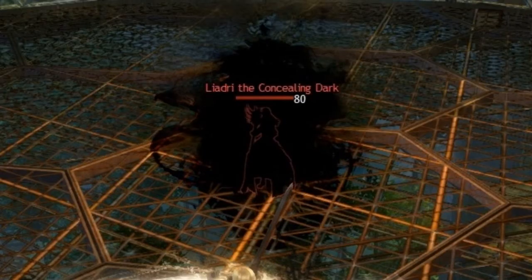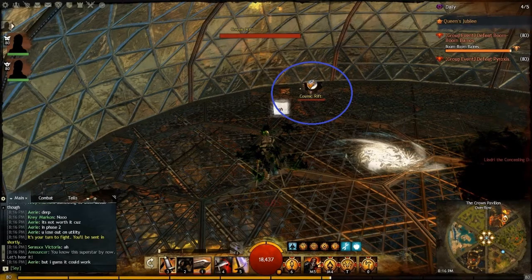The boss herself does minimal damage to you with her auto attack — it is actually the rest of the fight's mechanics that make it very difficult. She starts off with 3 shields that must be brought down using orbs of blazing light. During the fight a cosmic rift will spawn every now and then; the cosmic rifts themselves are not a threat, but the combination of them and other mechanics in the fight can make them very deadly.